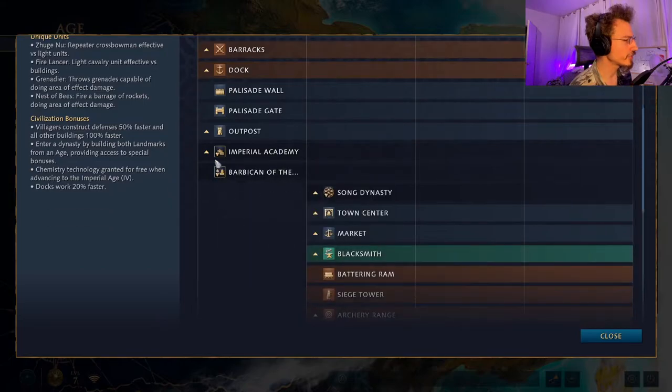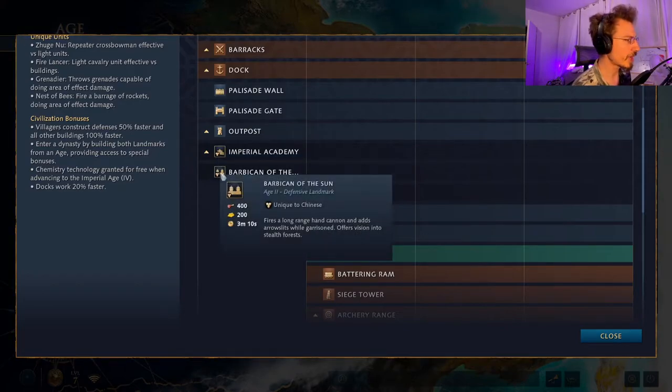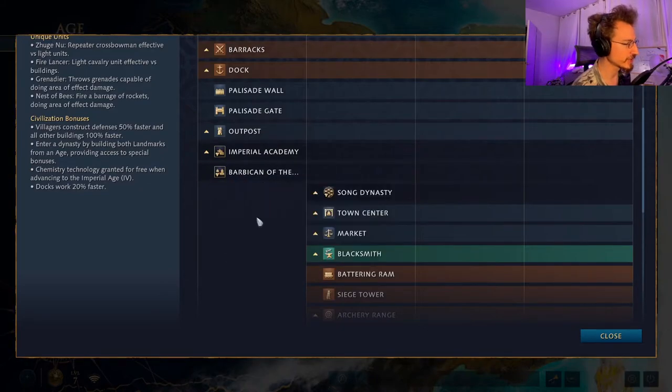For Chinese Dark Age landmarks, you've got the Imperial Academy, which allows nearby buildings to generate more tax gold — you'll need to plan ahead and construct buildings around it to maximize value. Or you can build the Barbican of the Sun, which fires a long-range hand cannon, adds arrow slits while garrisoned, and offers vision into stealth forests. It's an early defensive structure. Remember, Chinese can build both landmarks.